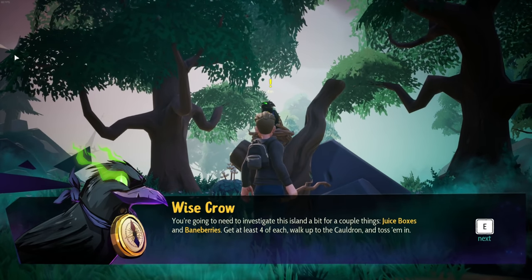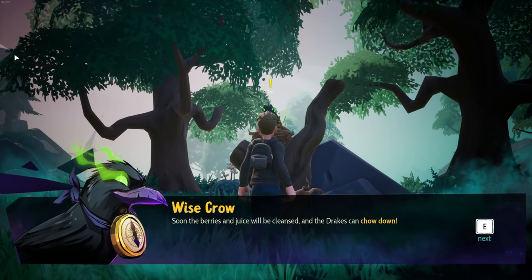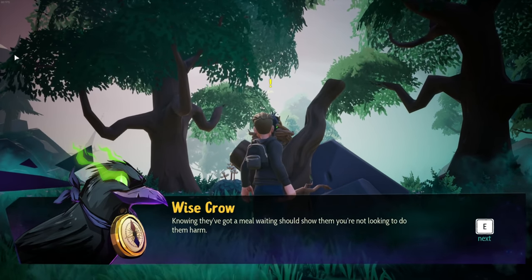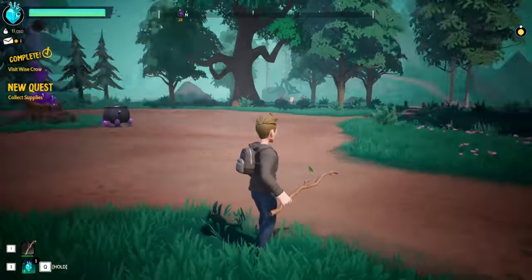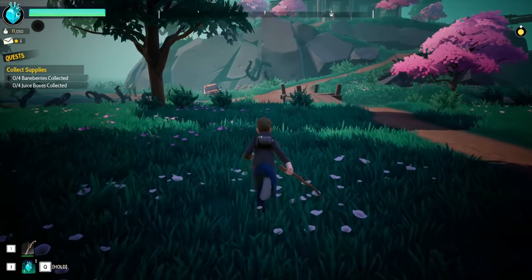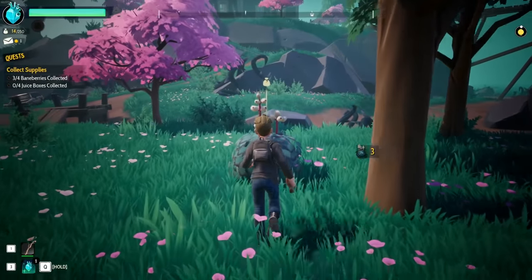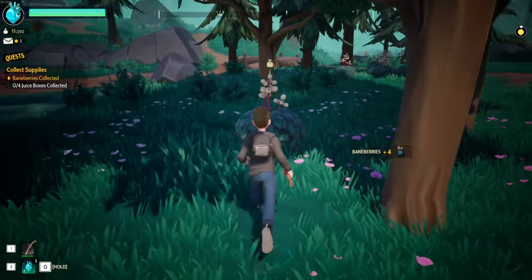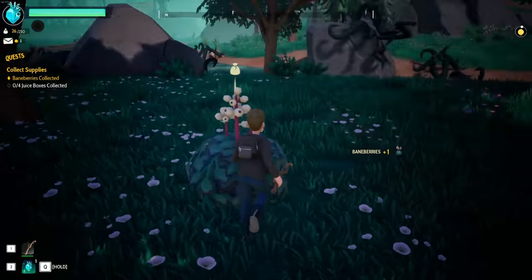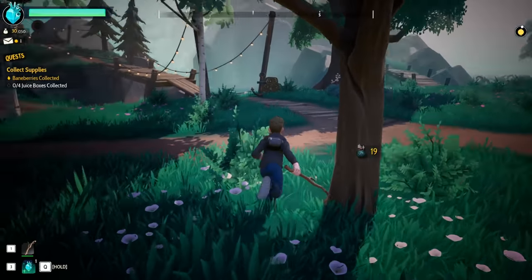The crow says: 'Nice work kid — now for the most important part, using the cauldron. You're gonna need to investigate this island a bit for a couple things: juice boxes and bane berries. Get at least four of each, walk up to the cauldron and toss them in. Soon the berries and juice will be cleansed and the drakes can chow down. Knowing they've got a meal waiting should show them you're not looking to do them harm.' These look like bane berries right here. Let's just grab a bunch of them — maybe they'll regrow by the time we need more.